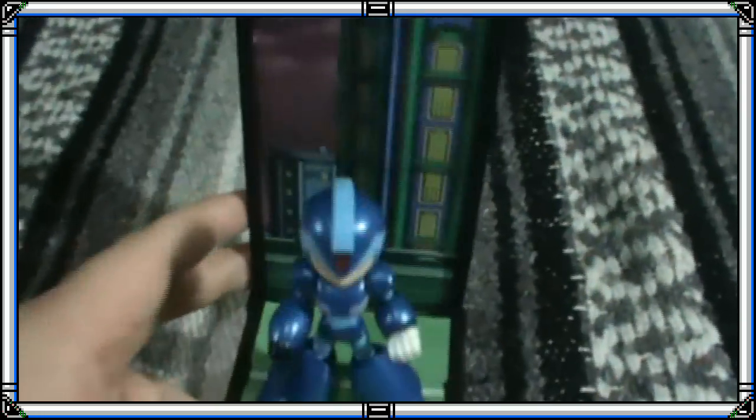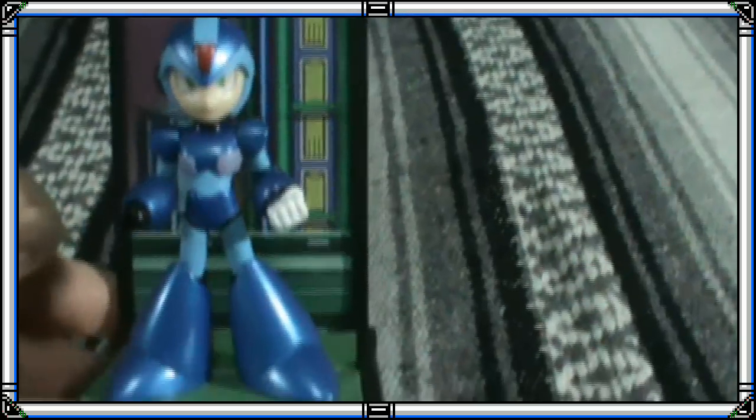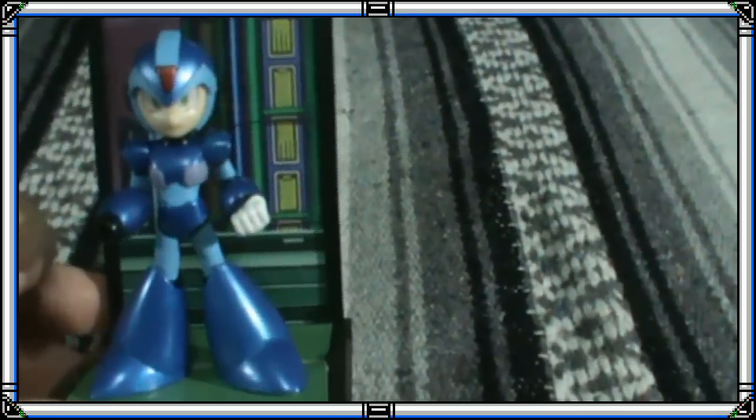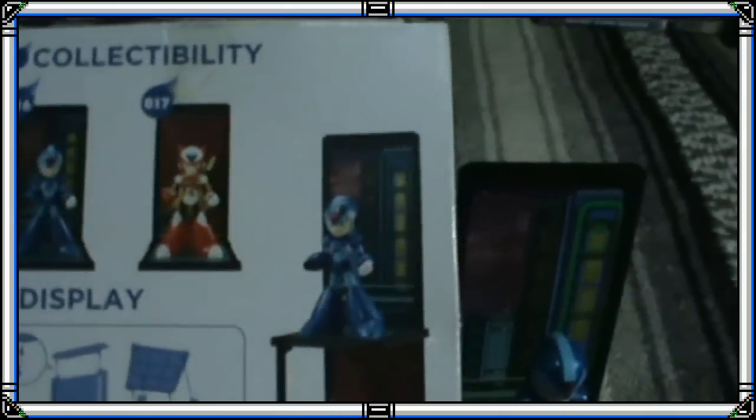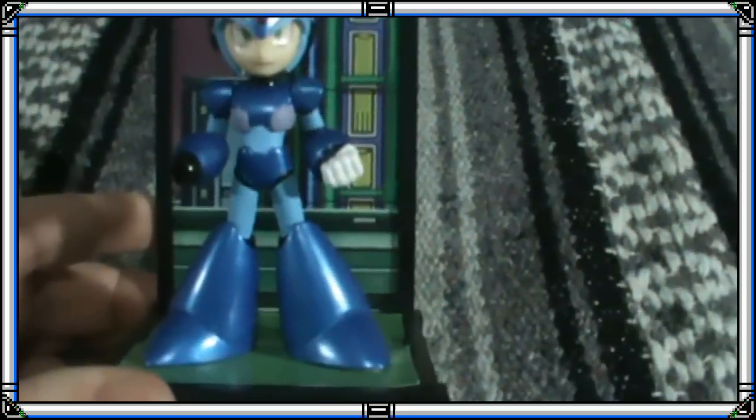Ya que estamos hablando de Mega Man X, quisiera compartir un regalo especial que me hizo mi novia Splash en la Navidad del año pasado: una figura de la marca Tamashii Nations de Mega Man X. Una figura muy hermosa, es una estatuilla. Lo interesante de las figuras Tamashii Nations es que vienen con un pequeño fondo para colocarlas, y además se pueden ensamblar con otras figuras. Tengo solo la de Mega Man X, pero quizá más adelante me consiga la de Zero. Son bastante accesibles y hay de distintos personajes, como Dragon Ball Z y Naruto. Un regalo hermoso de parte de mi novia.